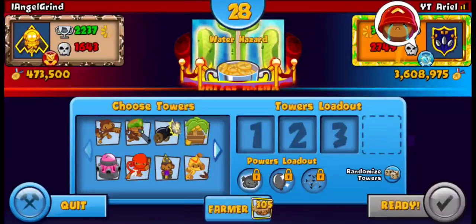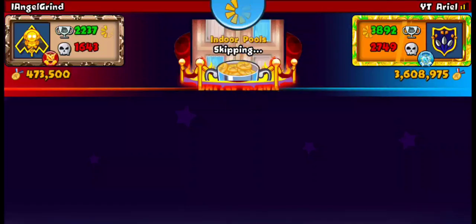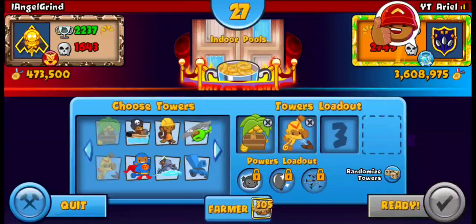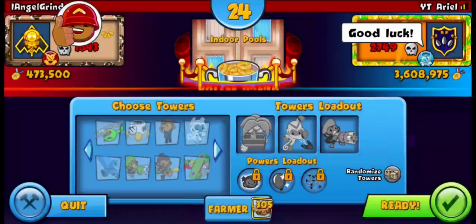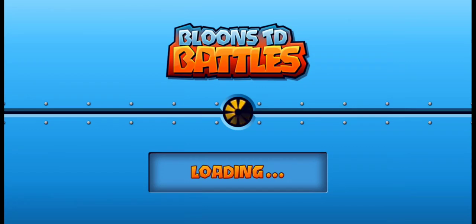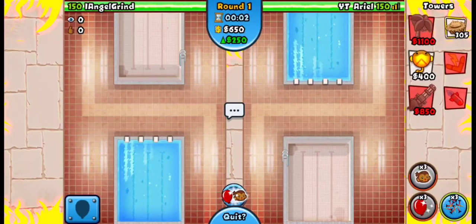I used to always skip Indoor Pools because I never really knew what to do on it. Whenever I had to play on it, I always went farm boat boomer, but games were always sketchy. Until I played Asian Sensation on this map recently in a best of five — he went dartling farm boomer. It was the first time I saw that strategy on this map, and he was playing really well with it.